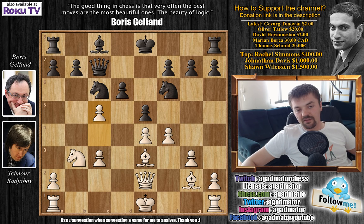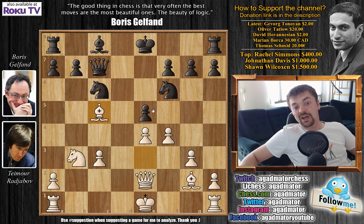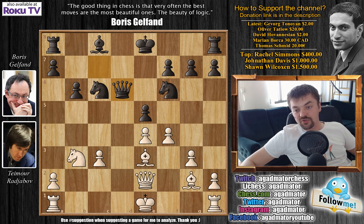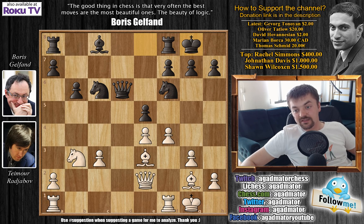So e5, and now comes c5. This is also a position Gelfand discusses in the press conference. The engine suggests c captures on c5, and after bishop captures, capturing on f4 — but no player really understands why the engine suggests this, so no one plays it. Gelfand says this only plays into white's hands. So after c5, Gelfand decides to go b6, which was also played in the Fernandes vs. Korchnoi game but with a different continuation. So b6, we have c captures on d6, queen captures on d6, and now castles.